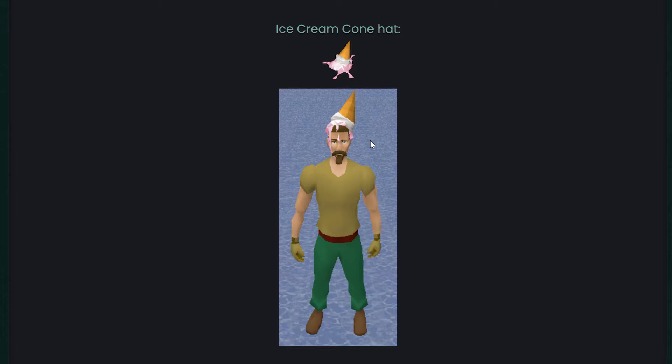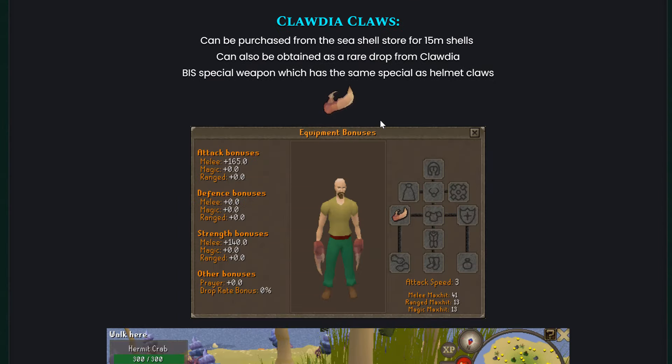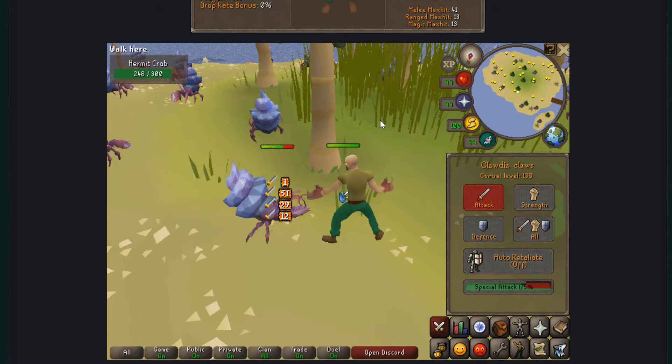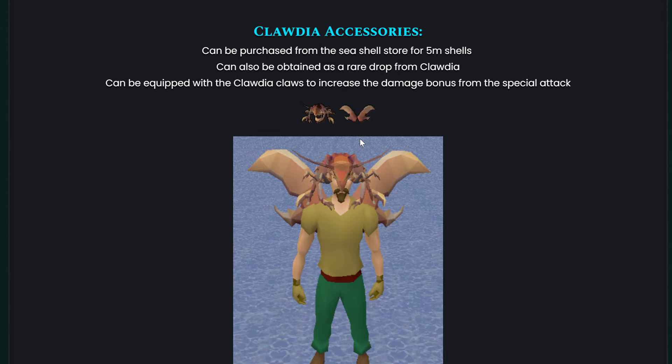We have the summer prize token, which can be purchased from the seashell store for 500 shells or obtained from summer boxes. It opens an interface to pick a cosmetic head override item — snorkel, bucket helm, ice cream cone hat. That's a real summer event. And there are the Claudia claws and all the accessories — absolutely nuts.